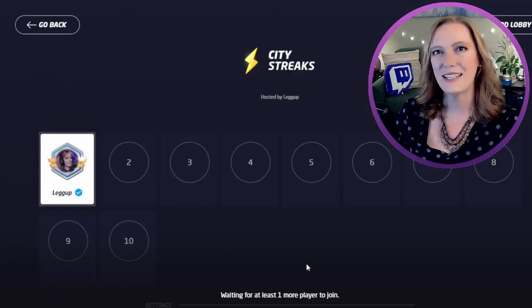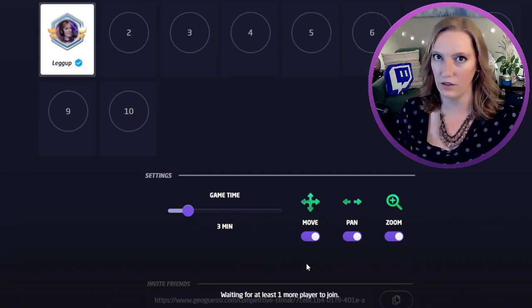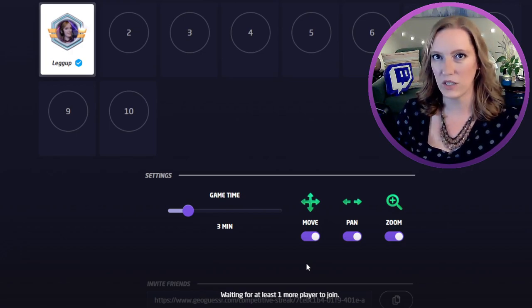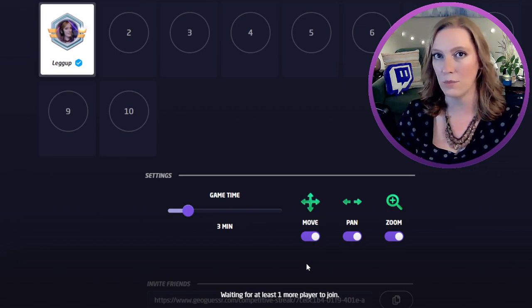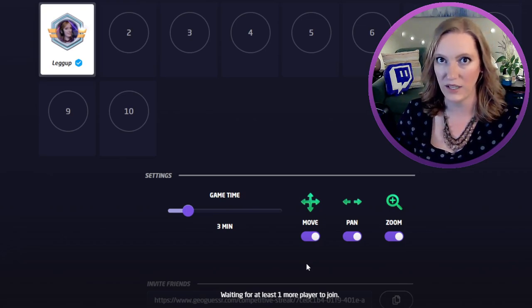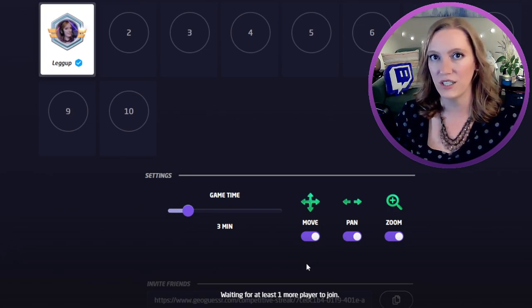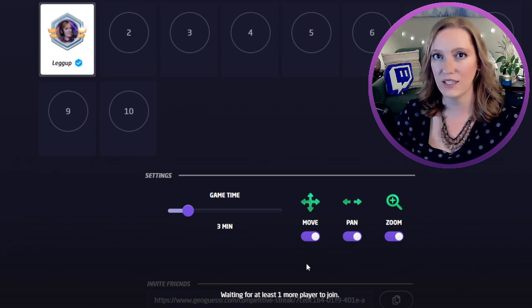The final game mode is City Streaks. In City Streaks, you don't get to pick the map because it's going to be city coverage all over the world — only cities. This game plays between 2 and 10 players, and you're not going to be at the same location at the same time. As you guess correctly, you'll move on to the next city location. If you guess incorrectly and go through all of your lives, you'll go back to a checkpoint. The game ends when the game time runs out. In City Streaks, you set the entire game duration — not individual round times — and that timer counts down across the top of your screen. As you get locations correct, you'll get a little number next to your name showing how many locations you have correct.